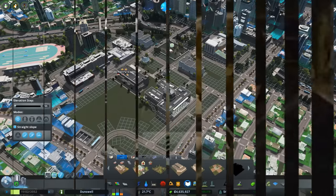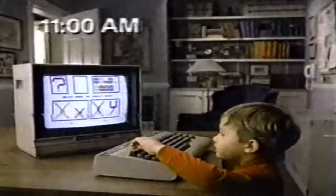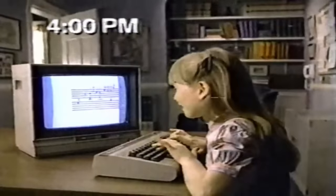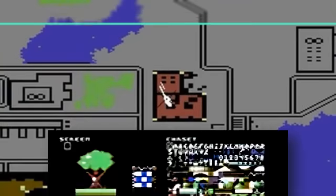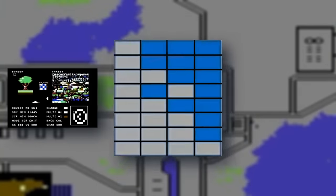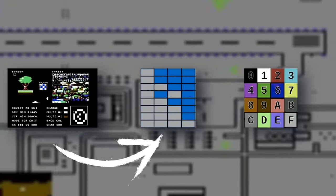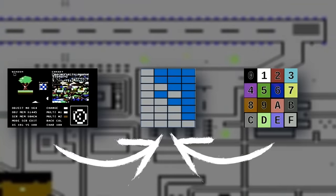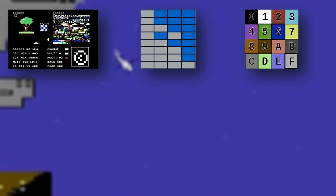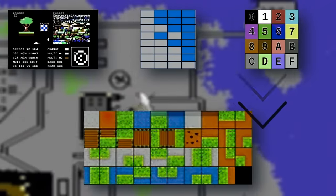Fortunately, the Commodore 64 offered a way around this: the ability to define a custom character set. Raid on Bungling Bay used the Commodore's multicolor character mode, which gave Wright access to 256 characters, 4x8 in size, which could be assembled using up to 4 colors from a palette of 16 predetermined colors. Once created, these characters could be arranged across the Commodore 64's display in a 40x25 grid — the equivalent of 320x200 pixels.